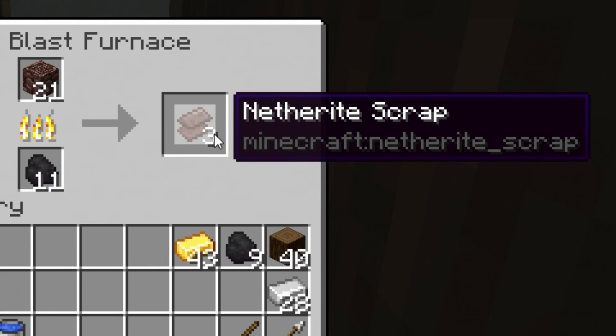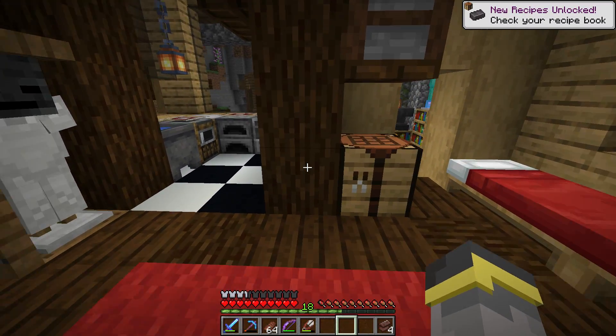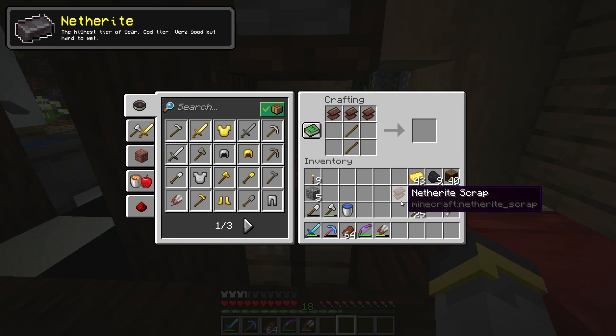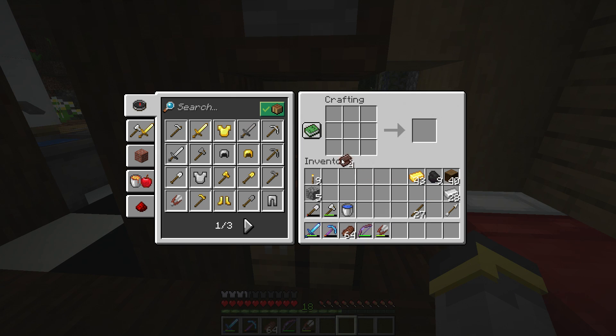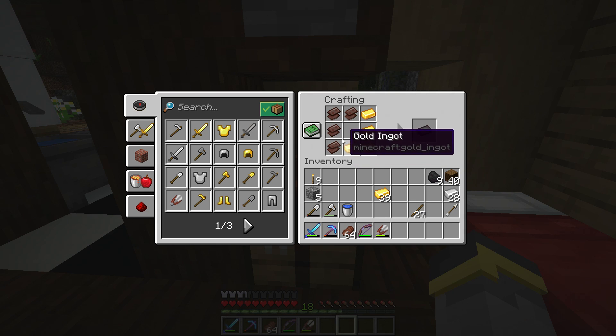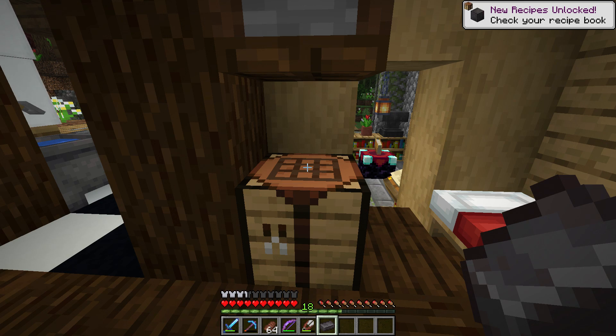The result is netherite scrap. Netherite is unlike any other ore in Minecraft — it's really, really sweet. You can't just put netherite scrap in the crafting table and get something, because that's not how it works. If you want to make netherite, you need four netherite scrap and four gold ingots. Surprisingly, gold makes another appearance. We combine four netherite scrap with four gold ingots in a crafting table, and that gives us a netherite ingot — the most beautiful thing in the game. We unlock some amazing recipes, and now we need more.